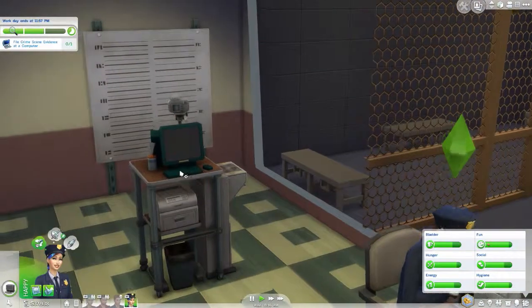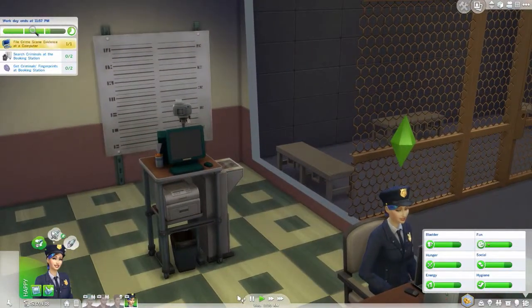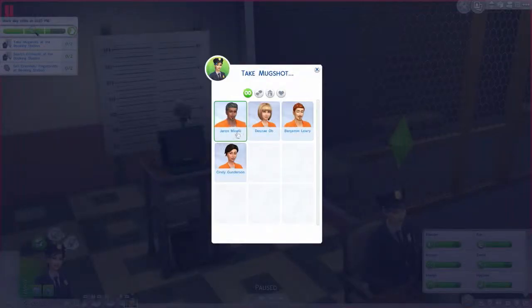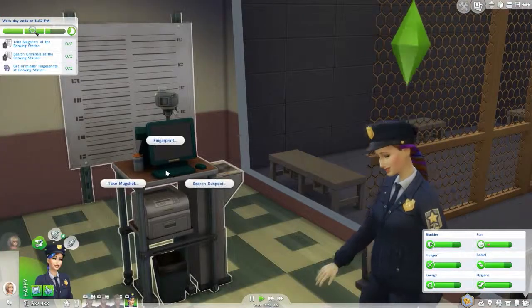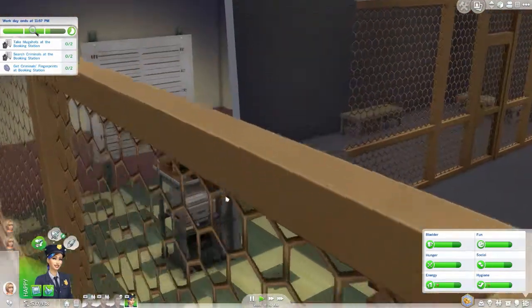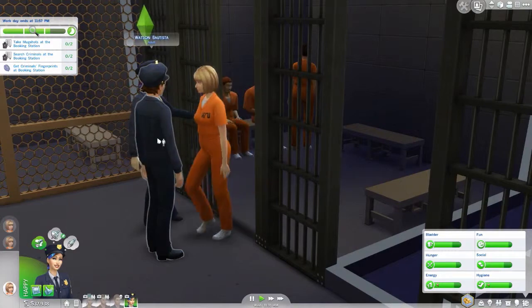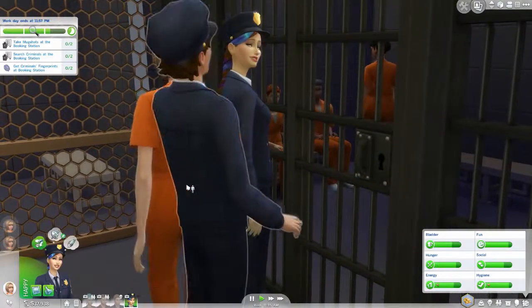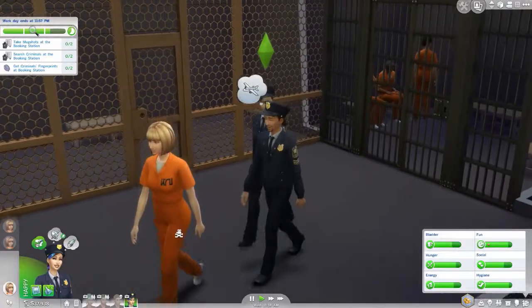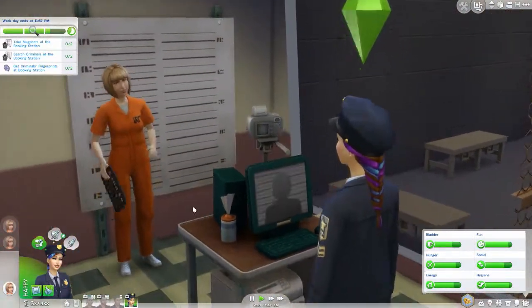For now, take some time to help process criminals here at the station. Okay, how do I do that? We gotta do more now - get criminals, take mugshot. Take mugshot of this person, then take her fingerprint, and then search her. Maybe I should search her first. Let's see how this goes - we're gonna get her out of her cell. Taking mugshots!